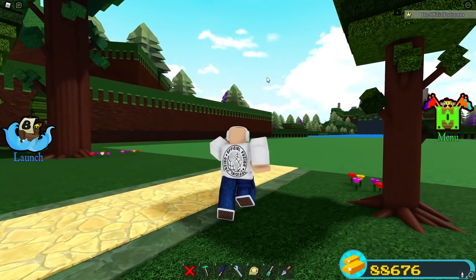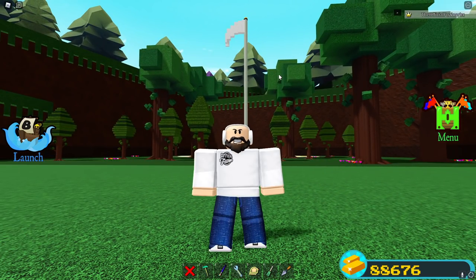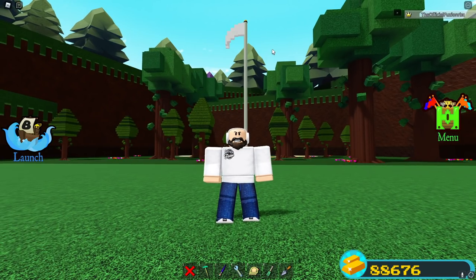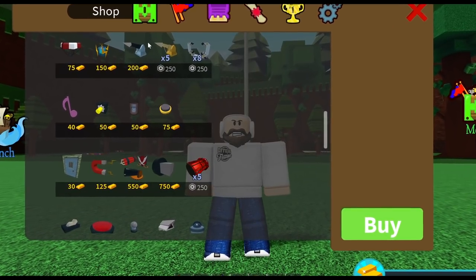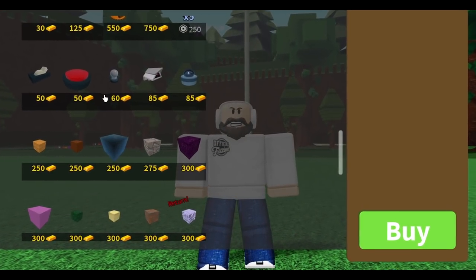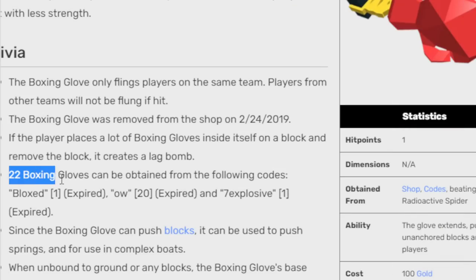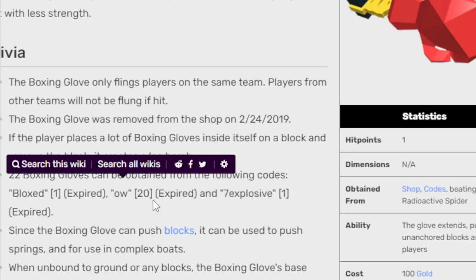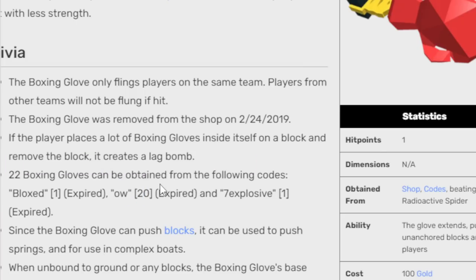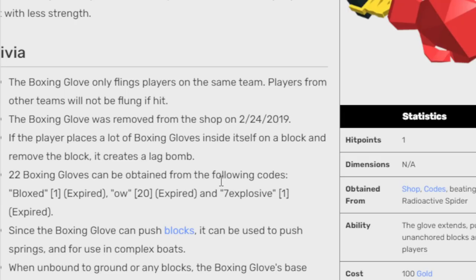One of the main questions you're probably wondering is how is this block actually obtainable? How can I get it in Build a Boat in the future? As I mentioned, this block was removed from the shop in 2019 — over three years ago. So this block is actually extremely rare. If you have it, you have a pretty rare item.